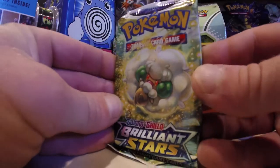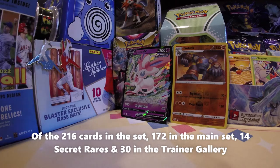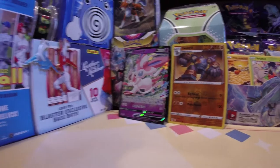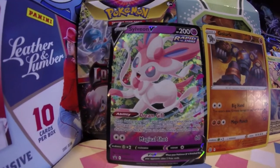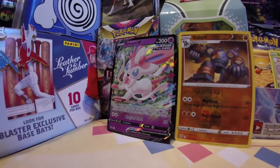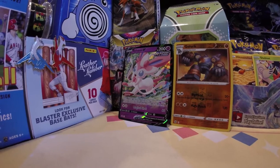Pack number two of Brilliant Stars inside of our Sylveon tin. I do like these tins — I've been opening a lot of tins and I gotta say, so far so good. This one's my favorite, mostly because we're winning! We're going home winners with the Sylveon V. Look how awesome that is with the flowers and everything. Sylveon haters, take it easy — my favorite Eeveelution. That card is awesome.